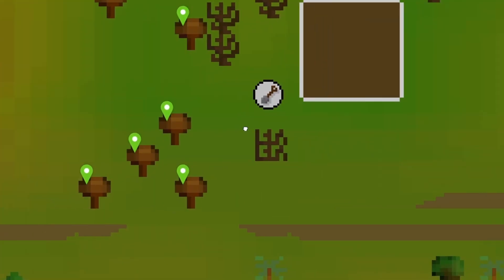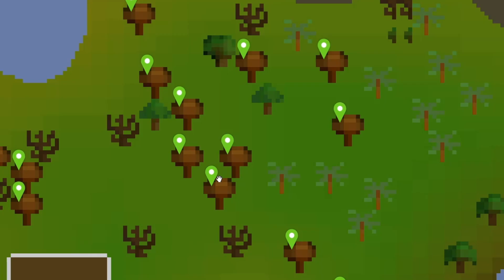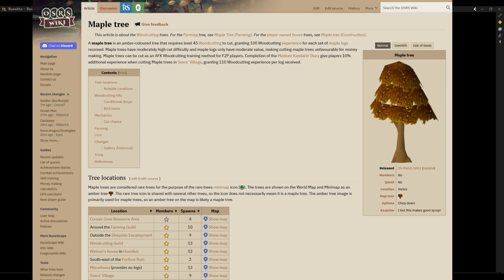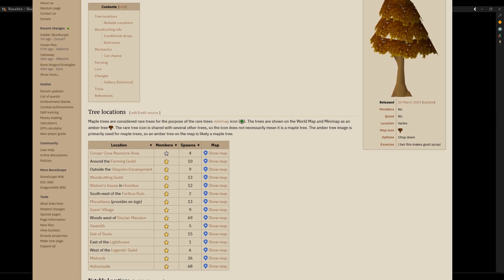An important step is to find a spot with two or more trees reachable from the same tile so you never have to move and can alternate between multiple trees. Having more trees means you can vary your click location more for better randomisation. Using the OSRS wiki there's an interactive map for every tree type so you can easily find trees that are grouped together.